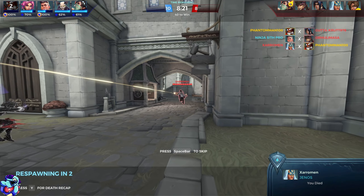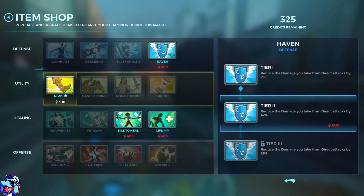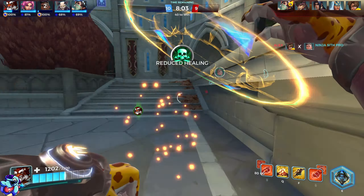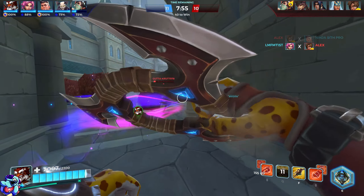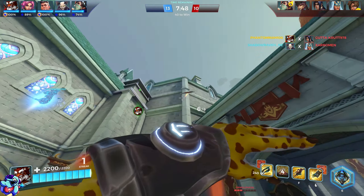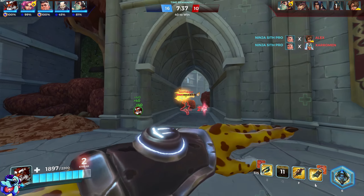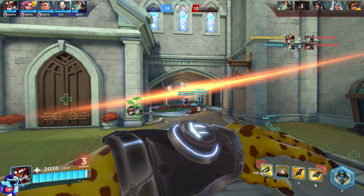Our ult is ready to rock and roll. Let's use it at an appropriate time — we're going to jump in and ult. We didn't get many kills but we got them all down low. We're getting CC'd though, which isn't good. We're going in right now — let's go! I love this character, he's so fun. He's going to be one of my favourite characters up to Pip, I reckon. Just bursting these guys down — keep throwing chakrams and hope it works.